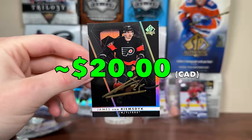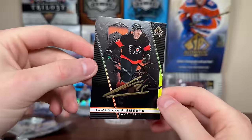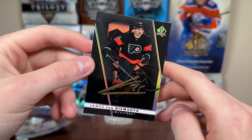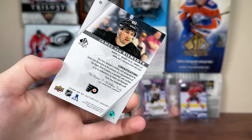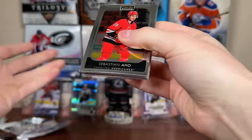It's JVR — base black, black gold ink autograph. I'm not saying yikes at JVR — he's had a really good career. He's probably gonna be best known for being a net front presence guy and a top-tier deflector. Regardless, JVR base black is better than a retro future watch for sure. I'll take it.